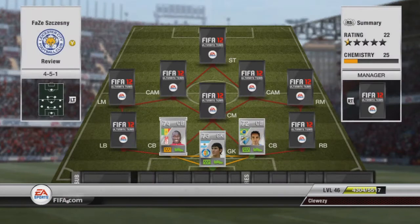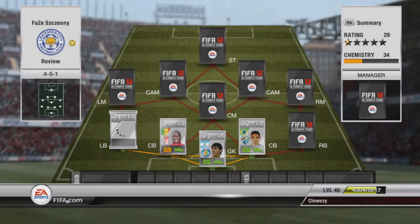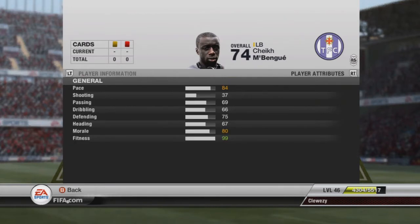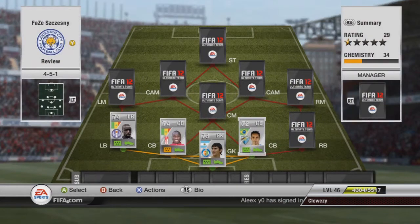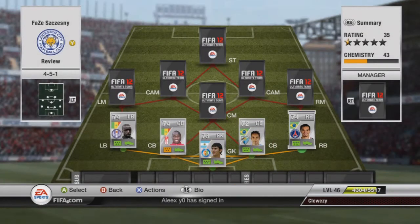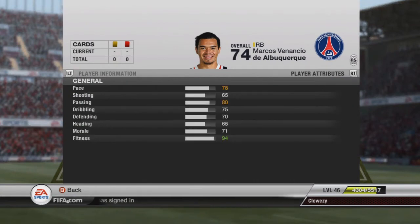Coming up at left back, linking with the centre back, we've got Mbenegu. He has pace and quite good defending stats so a good player to have there. And at right back we've got Sierra, who plays for PSG — this is the upgraded card of him. There is a lower-rated version but this is a great player with great passing and decent pace for a right back.